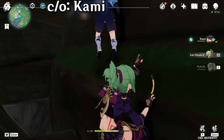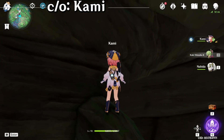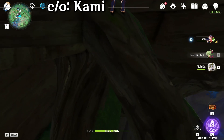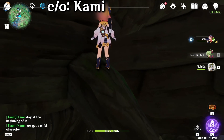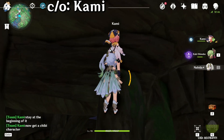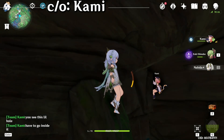Climb up, over to the ledge, look back, and look at the root. Then after that jump over to that root. Get your small character ready, and watch how Kami does it.